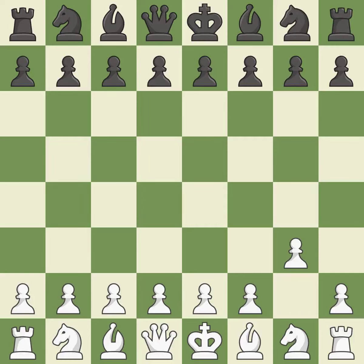G3 is a slow but flexible move that prepares to bring the bishop to G2, castle quickly, and attack the center later. White's plan to fianchetto the bishop and afterwards try to strike in the center is mirrored by the move G6.